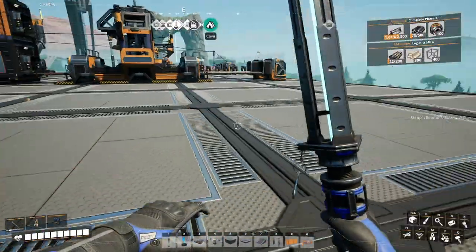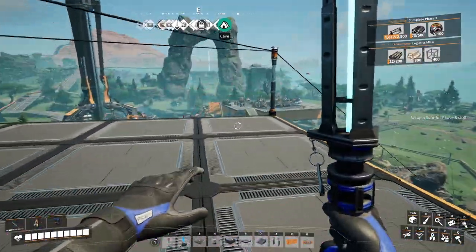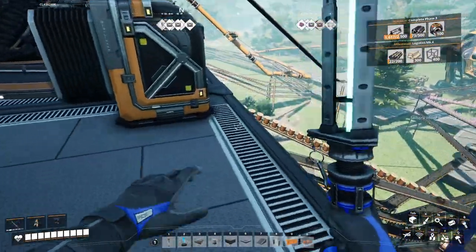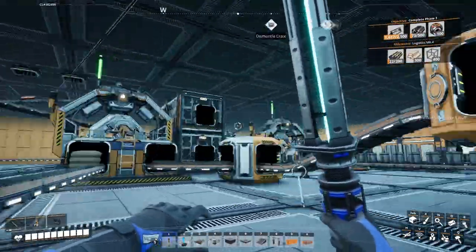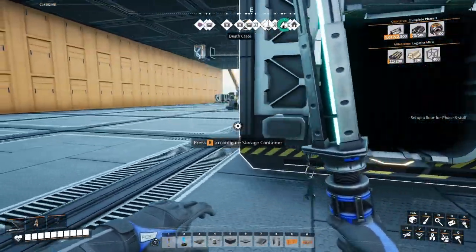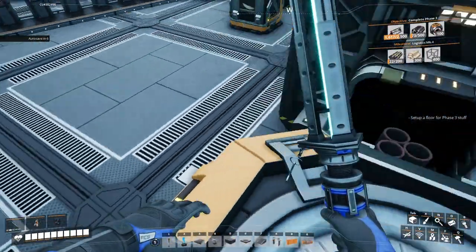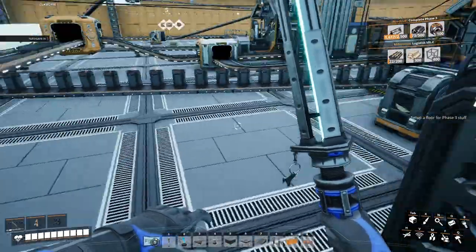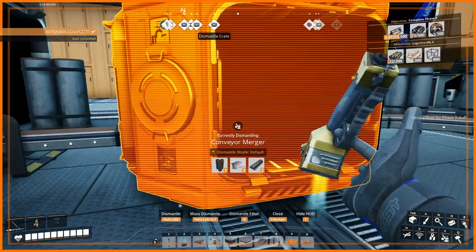Steel pipes — steel pipes are down below. Steel is not this one, yeah it's this one. Okay, steel pipes — we go to this one. Is this a merger or a splitter? Seems like a merger. Yeah, that's a merger — we'll make a splitter here.